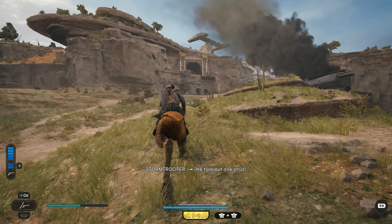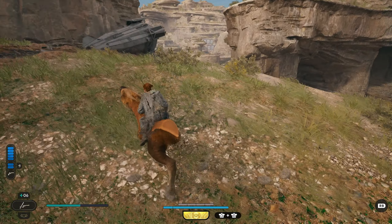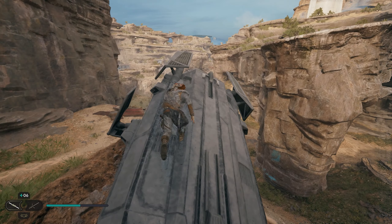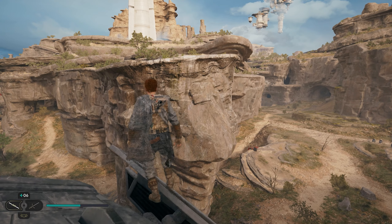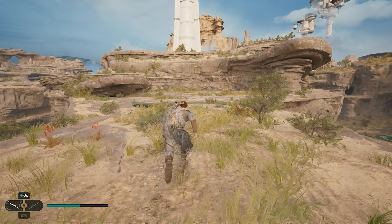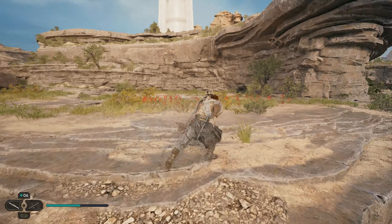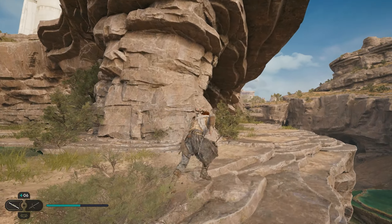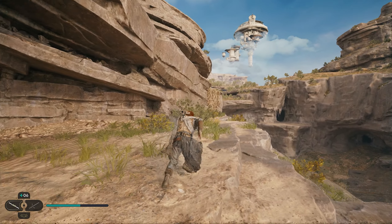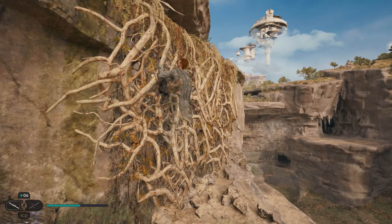We're going to jump across to the top of the mountain that we were just inside of. Once we get up here, jump off of this creature and hop up on top of this ship. From this ship, if you double jump and dash you can grab onto the ledge — go ahead and do that double jump dash and now we're up here. We're going to go all the way around the back side, heading to the right and going behind this giant rock formation. You'll start to see a vine that we can climb up on top of over here — go ahead and climb on top of this vine.